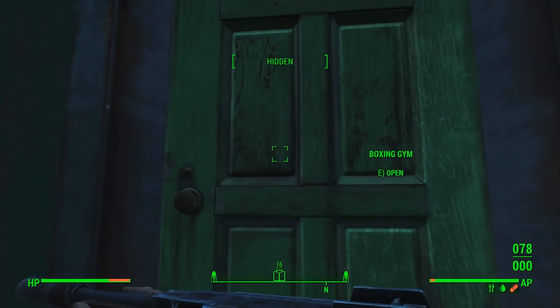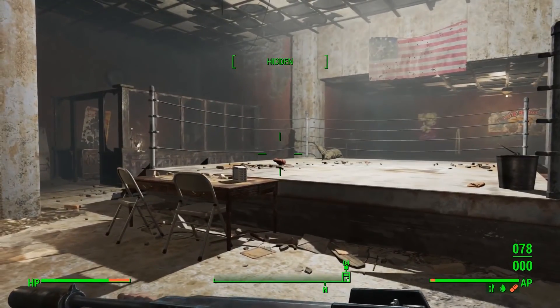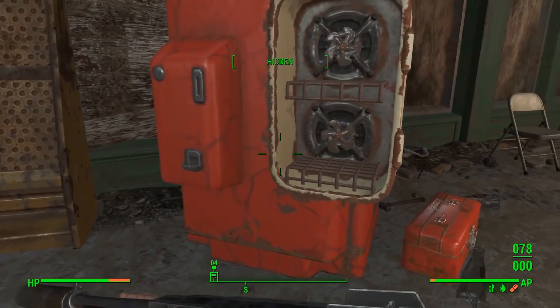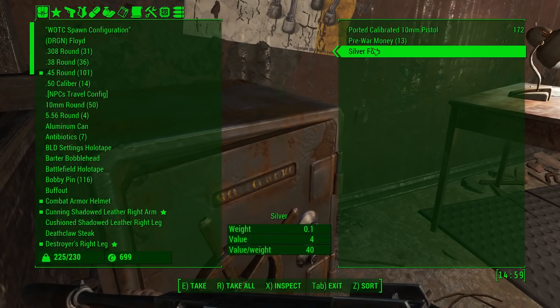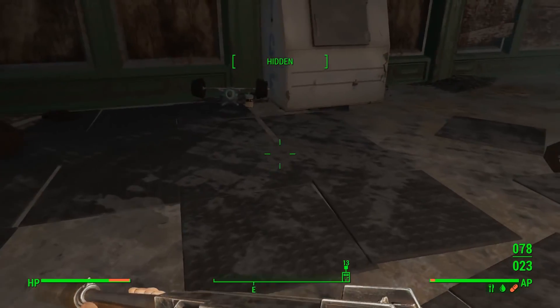Boxing gym — that's not what I'm looking for, but what's in the boxing gym? An empty boxing ring. I don't have a lot of room in my inventory, but there might be good stuff here. Duct tape, adhesive — I've always got room for adhesive. Some bullets and some money. That's decent, I'll take that. And some Buff-Out.